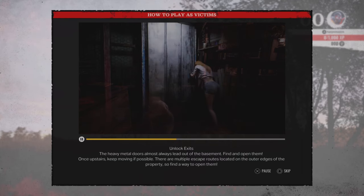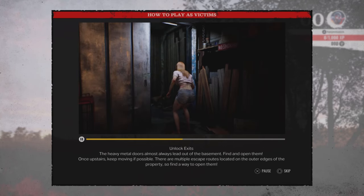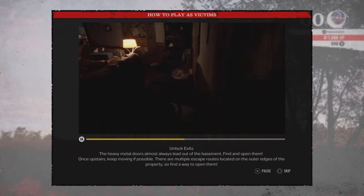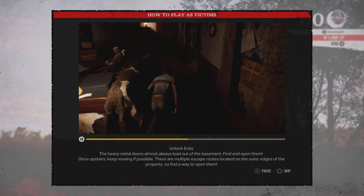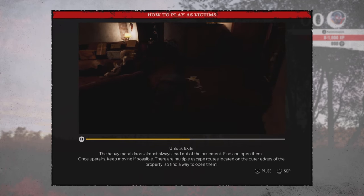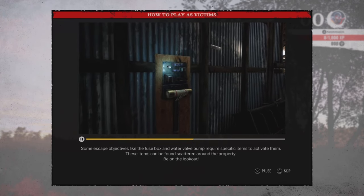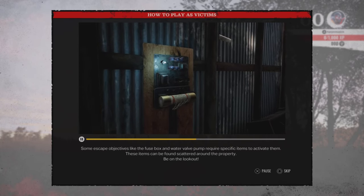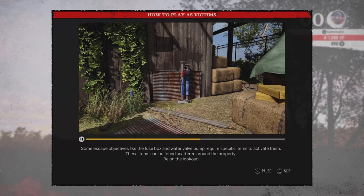Unlock exits. The heavy metal doors almost always lead out of the basement — find and open them. Once upstairs, keep moving if possible. There are multiple escape routes located on the outer edges of the property, so find a way to open them. Some escape objectives, like the fuse box and water valve pump, require specific items to activate them. These items can be found scattered around the property. Be on the lookout.